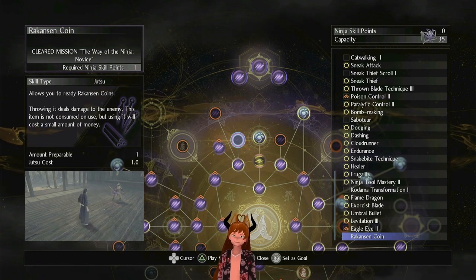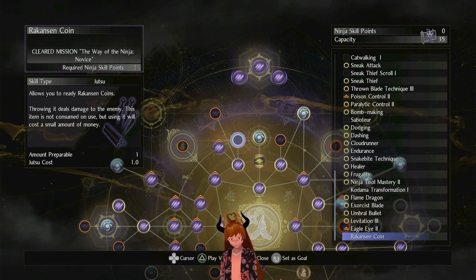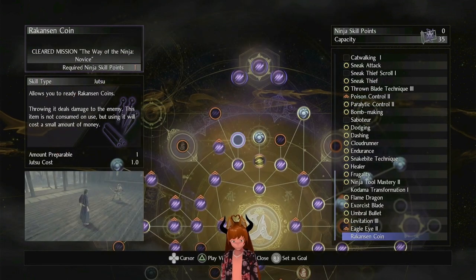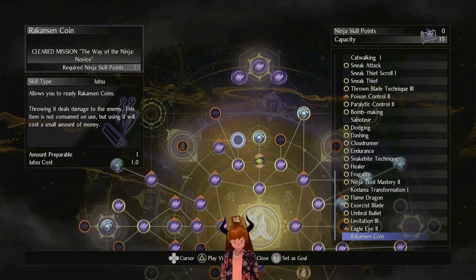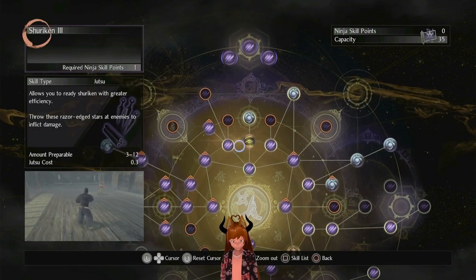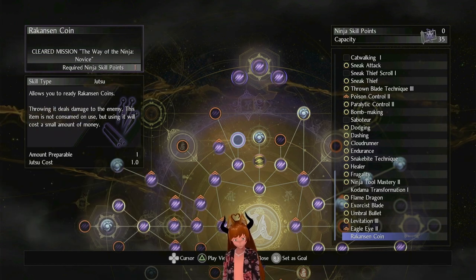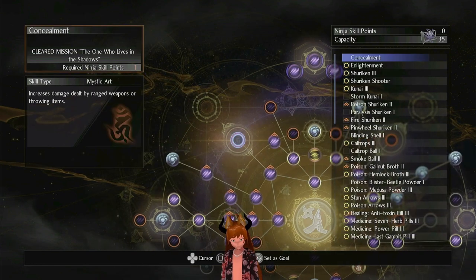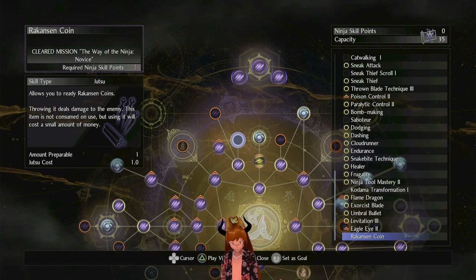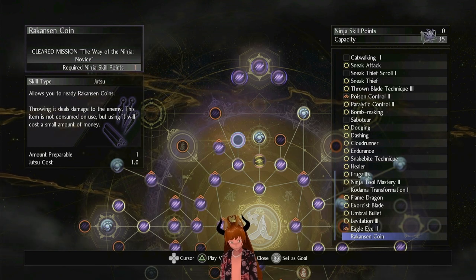The money throw scroll is kind of useless because it doesn't stack. It consumes your money but allows you to do very powerful ranged throwing attacks in quick succession and they do a lot of damage. The issue is it doesn't stagger the opponent and usually doesn't force them to block either, which for my specific playstyle is bad because I use throwing weapons to force enemies to block.